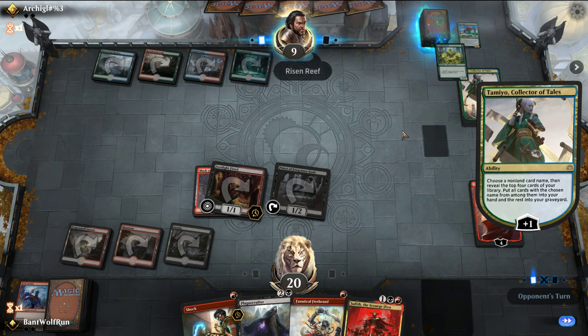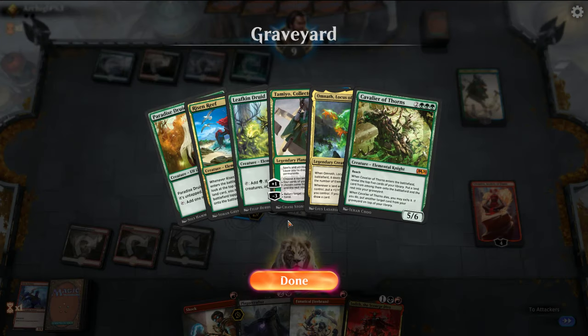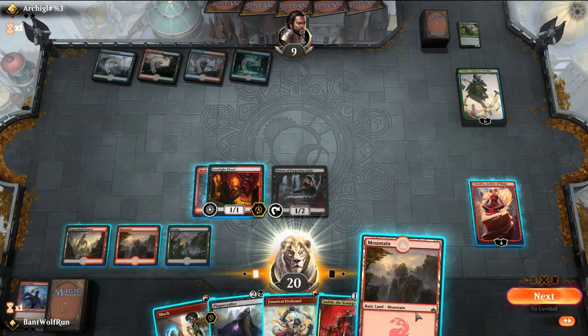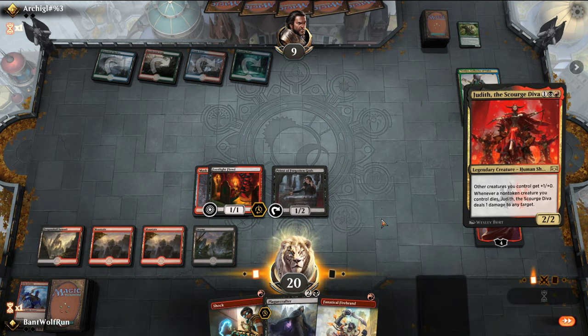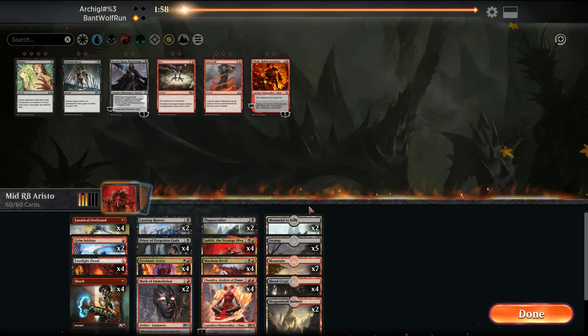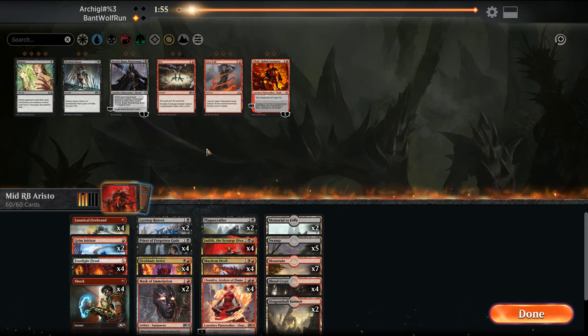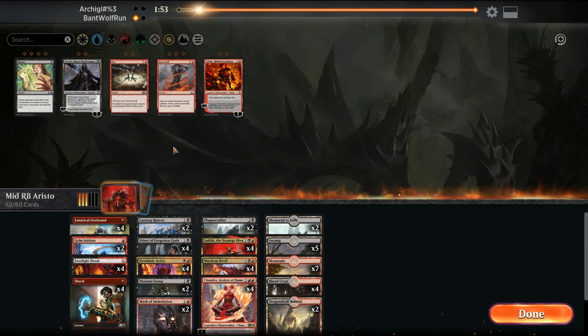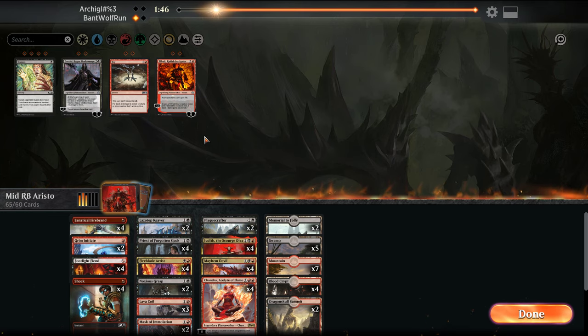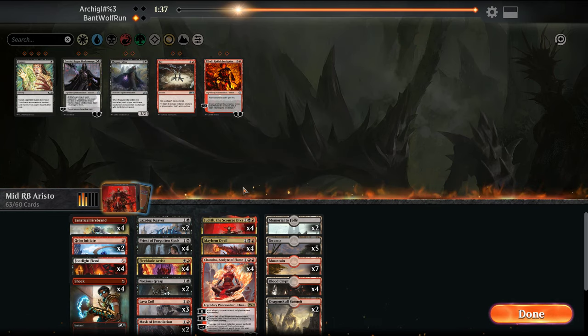Just want to see what they name. So they named Risen Reef — this is the Elementals build with Omnath, good to know. We have a Shock for good measure. Opponent concedes. That was a really good first game showing. In this matchup we probably want Noxious Grasp and Lava Coils. We're not going to grind them out on the card advantage game, and the Plague Crafters probably aren't as good in this matchup.